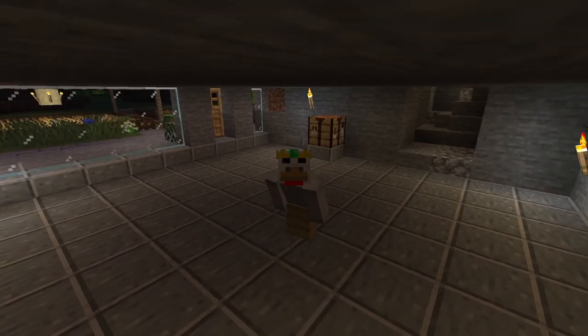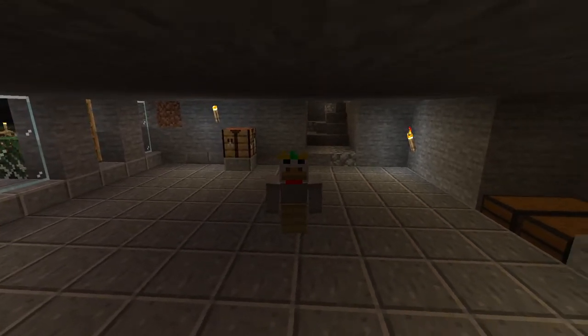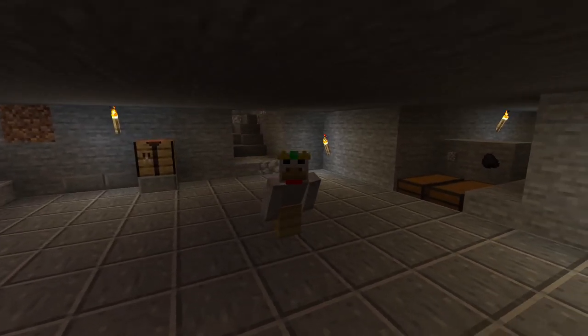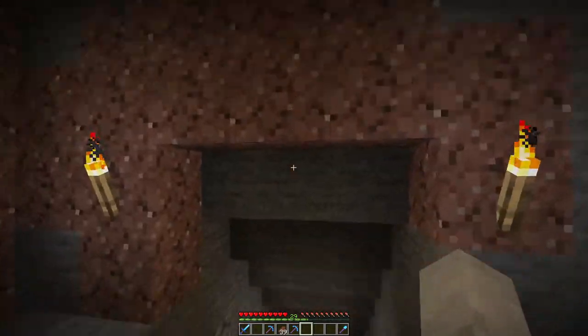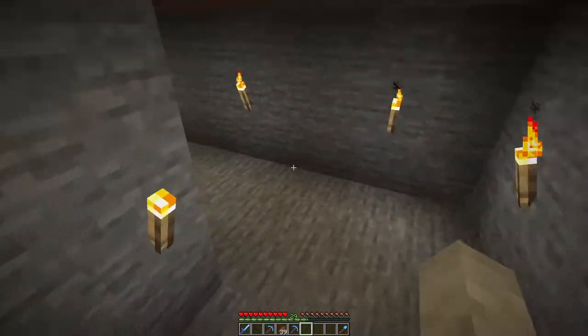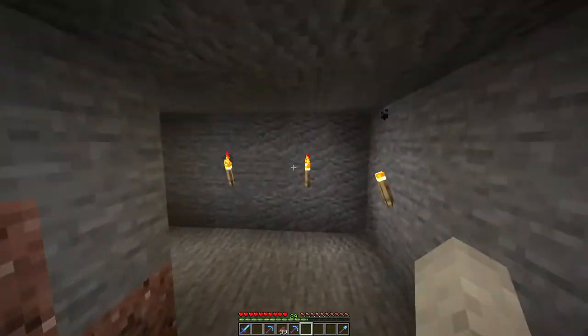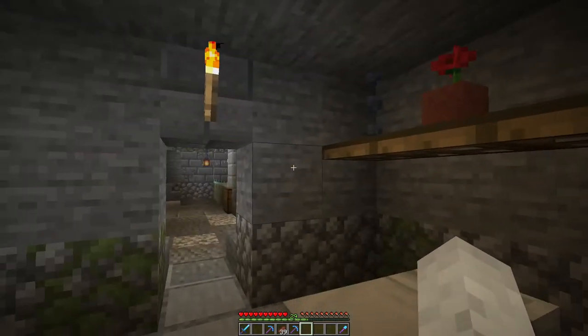For any eagle-eyed viewers out there, you may have noticed that as the ores were disappearing there was something new being uncovered behind them — something else I've been busy working on in between episodes. I now have a staircase at the end of my downstairs base which leads down to a nice little corridor, and that corridor takes us straight to the mob farm. So the mob farm is now officially an extension of our base — expanding the base even more.